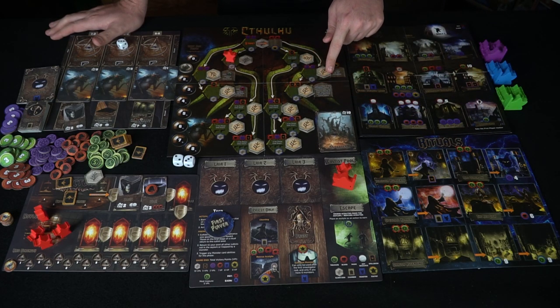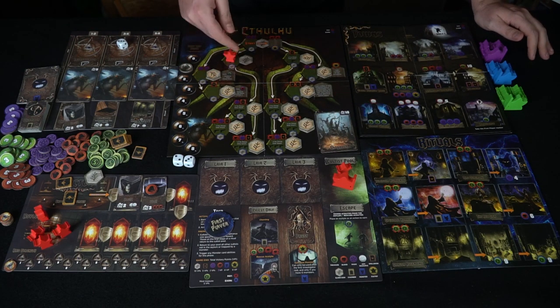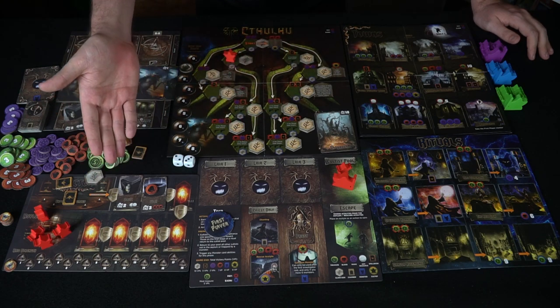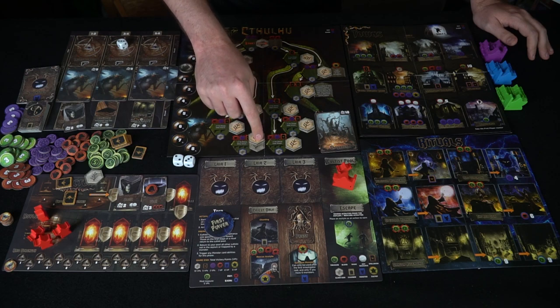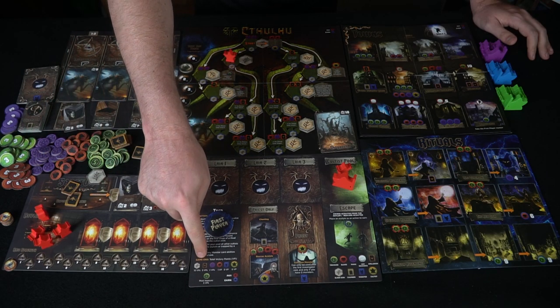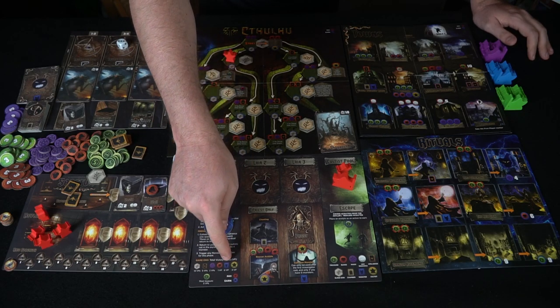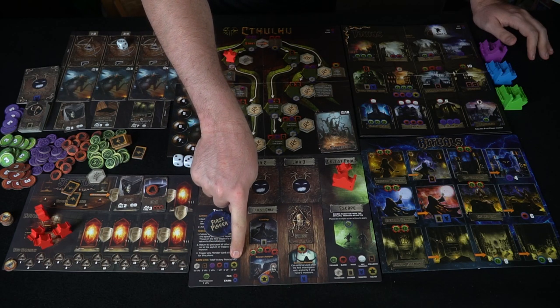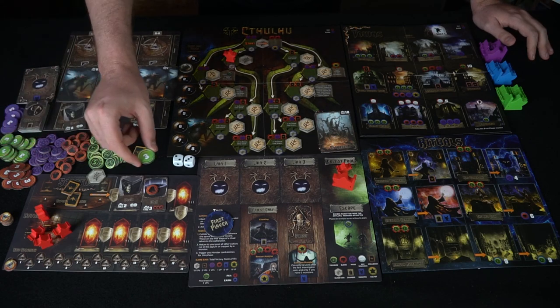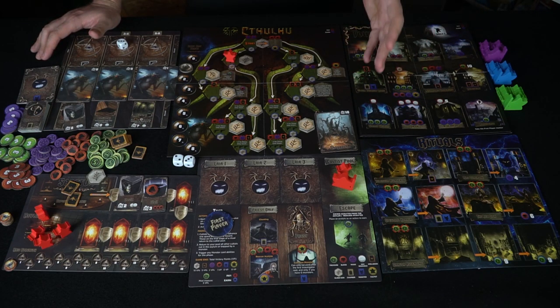Shoggoth can be gained by controlling a specific ritual space, giving 10 defense value. Once all Elder Signs have been cracked and placed on the boards, you tally all remaining points. Even if the last event was a raid trigger, you skip the raid and just count. Points are: 10 for an Elder Sign, 5 for a spell, 2 for magic, 1 for blood, 0 for cultists and monsters. Whoever has the most treasure also scores a bonus 5 points. Highest total wins Evil High Priest.